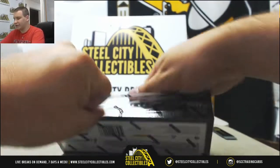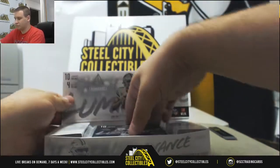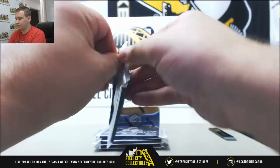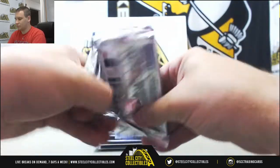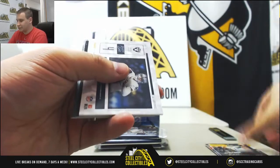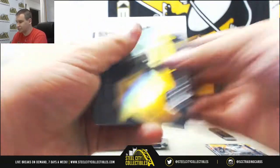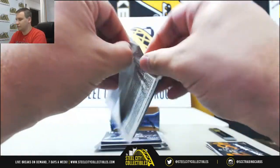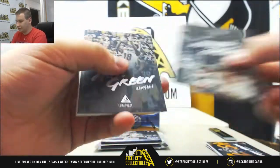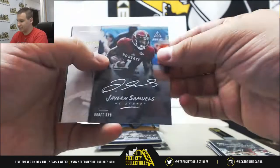Luminants next — 3 autos and a relic per box. Let's start off with regular base. Jersey relic is going to be Derek Carr, jumbo relic. Russell Wilson insert.